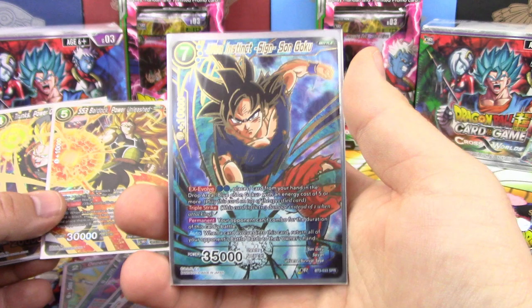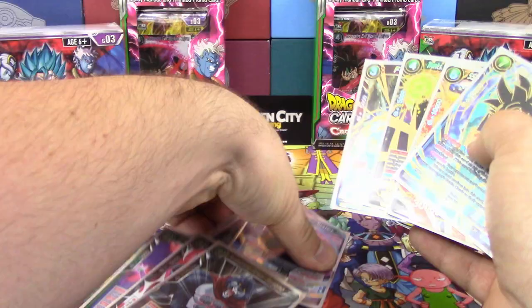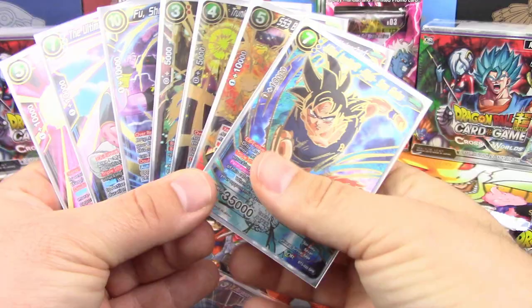Fearless Pan, Trunks Power Overseeing Time, Super Saiyan 3 Bardock Power Unleashed, and Ultra Instinct Sign Son Goku Special Rare. I can't get over it — this is one of the best artworks they've released so far. In total, we have six supers, one special, and eight reverses. I didn't even open the packs in order — I opened the last one first, and that's how the special ended up being the last card.